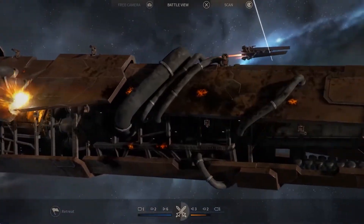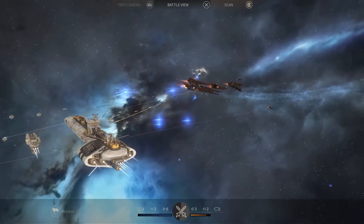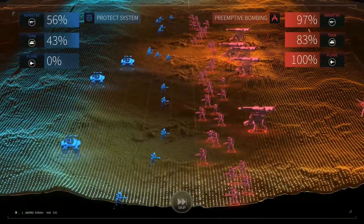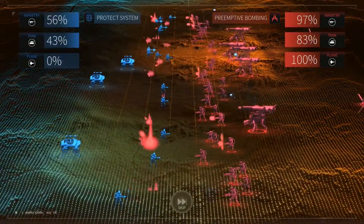But war is not only fought in the depths of space — you will also command ground forces that will invade or defend systems. These forces will consist of infantry, artillery, and air support.